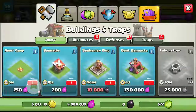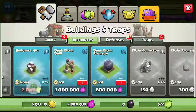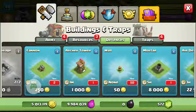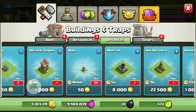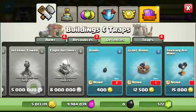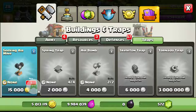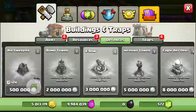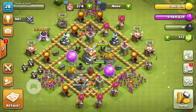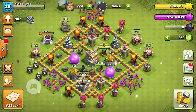We've got the dark barracks, we've got the barbarian king, normal barracks, another army camp, dark elixir drill, dark elixir storage, another cannon, archer tower, 50 new walls, new mortar, new air defence, and hidden Tesla. Two more bombs, one giant bomb, seeking air mine — and those are all the new items I've got to put into my base. So I'm going to be doing a lot of work for my next episode, which will be tomorrow, hopefully.